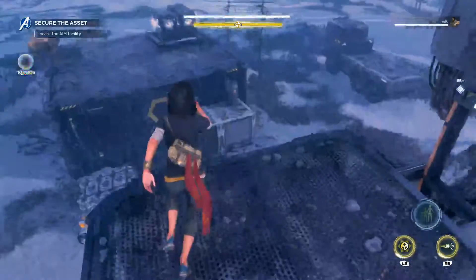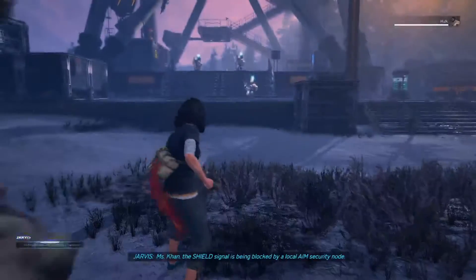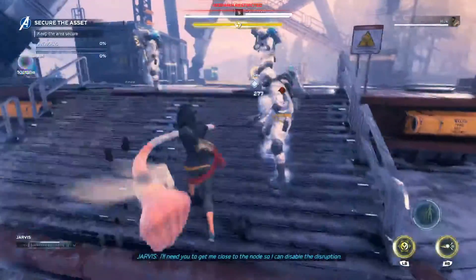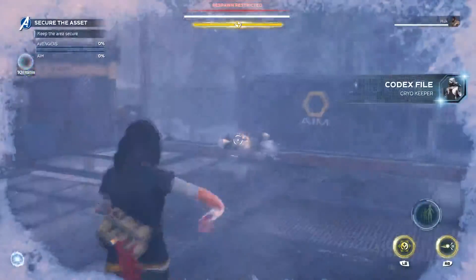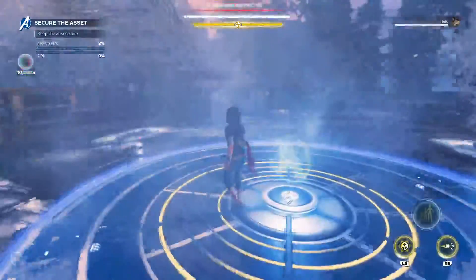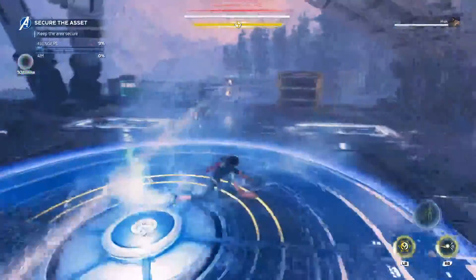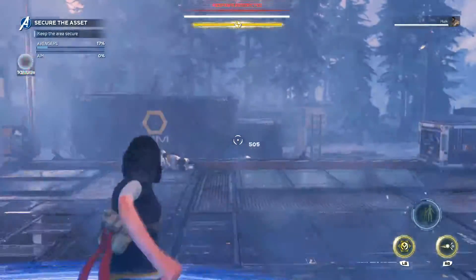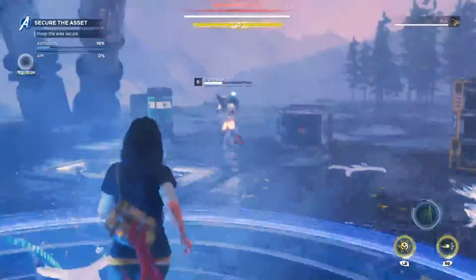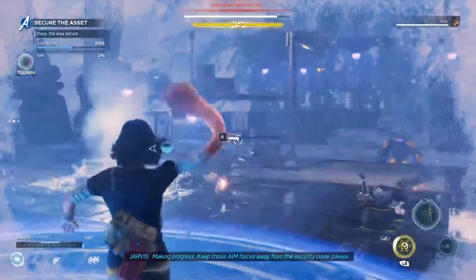All right, where's Hulk? You're an Avenger — yes sir. Ms. Khan, the Shield signal is being blocked by a local AIM security node. I'll need you to get me close to the node so I can disable the disruption. I think the cryo effect makes me slower. Good hits, let's get in there. You're staying in here, Hulk. Only headshots — only headshots. Okay, you guys got me too close right here. Keep those AIM forces away from the security nodes, please.